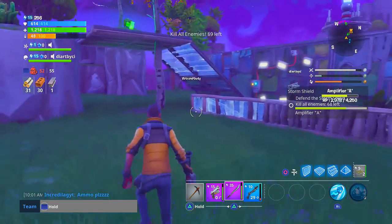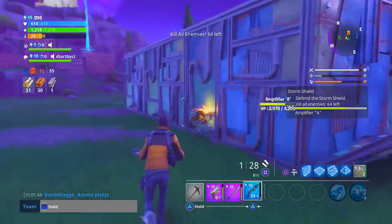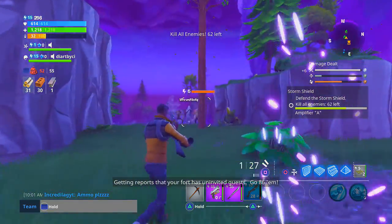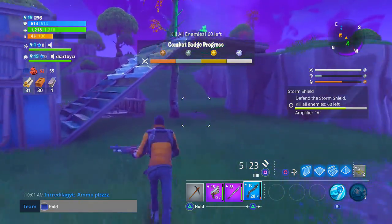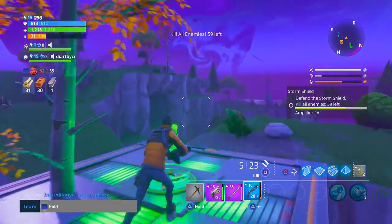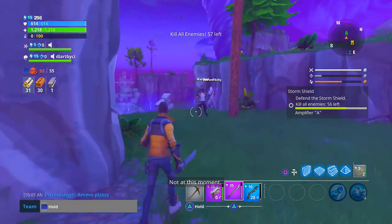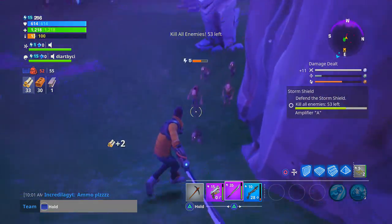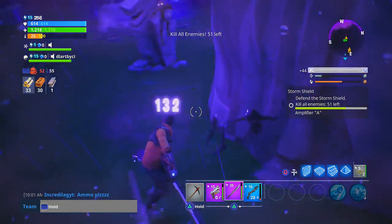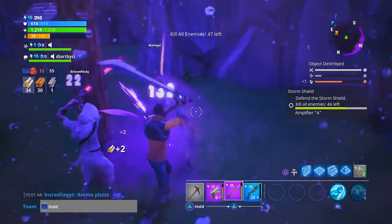We are actually on wave four of this Storm Shield defense. As you guys can see, I am actually in my Storm Shield right now. Shout out to these guys right here for joining my game — I actually ran out of ammo. All I had left was my sword, and these guys ended up joining my game and helping me out. So we're going to go ahead and finish off wave four, and then we're going to get a pretty cool little V-Buck bonus. I'm also going to show you guys how to find all of your challenges and stuff like that.